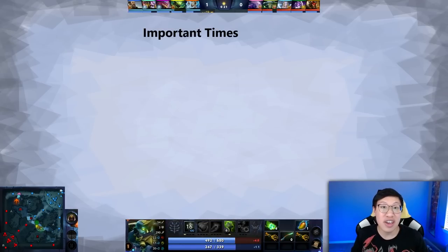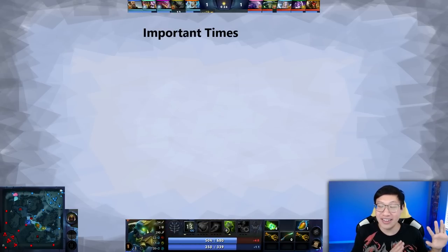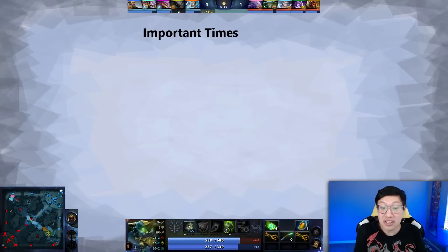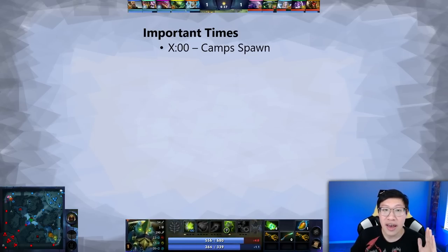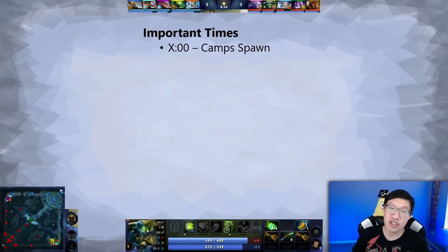Certain times should make you think of certain actions. Whether you're going to do them or not depends on the situation, but you should at least think: it's this time, so I should be thinking about these possible actions. Do I need to do any of them? No? Okay, I'll do something else. Every minute a camp is going to spawn, starting at one minute and so on. So you want to watch where you're standing around 55 seconds — make sure you're not in the middle of a spawn box. Your carry is going to be pretty annoyed if you accidentally block camps.